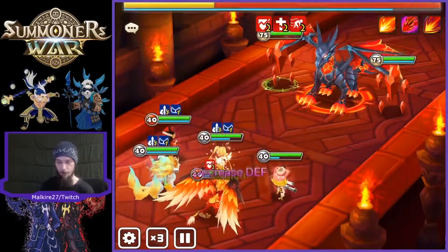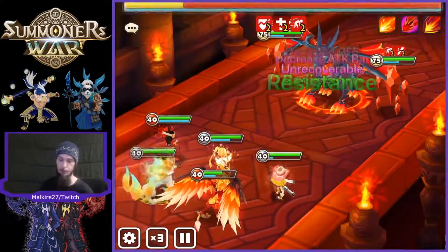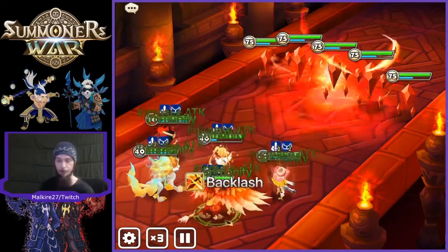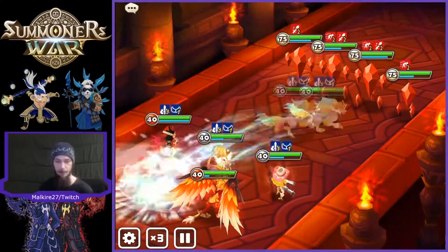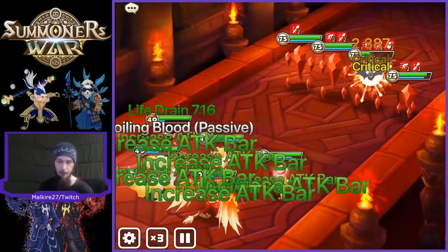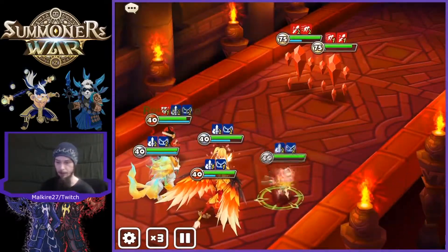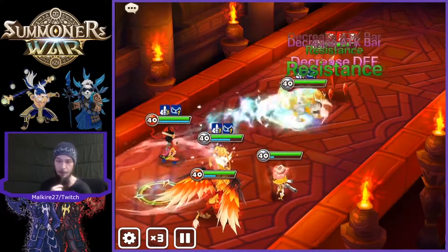You need to be able to do damage, obviously. You need to be able to strip, you need to be able to do attack bar knockback — that'll help out in the survivability. Fire Vampire is usually necessary for turn superiority. So here we have the Fire Vampire giving us our lead, speed lead. We've got Fran, who has immunity, which is pretty good, and she also provides healing, attack bar knockback on four units here. Bella does attack bar knockback, Spectra does, Fran does, and Loren does. So we've got a lot of possibilities there.